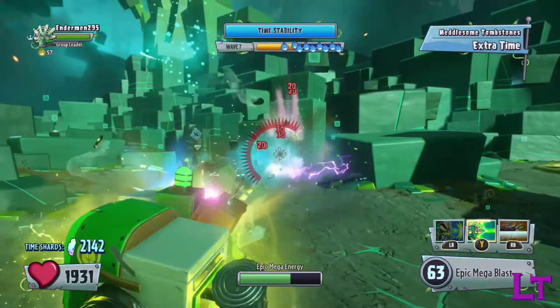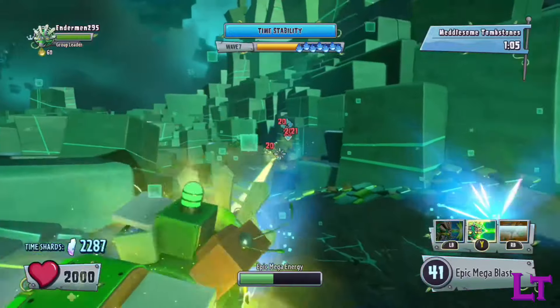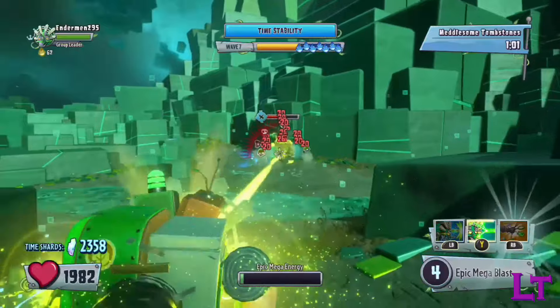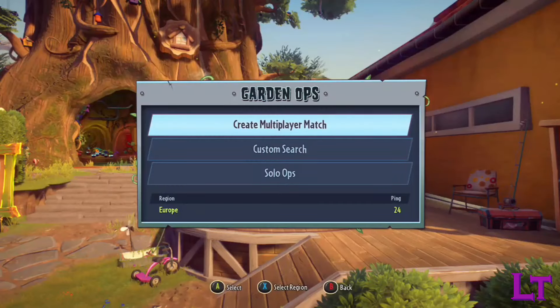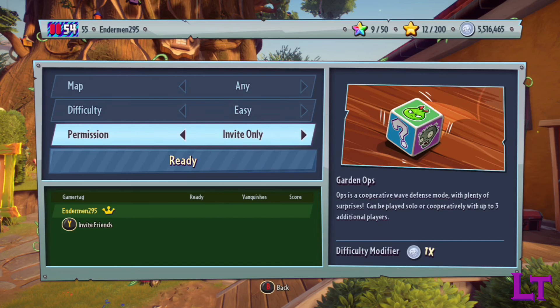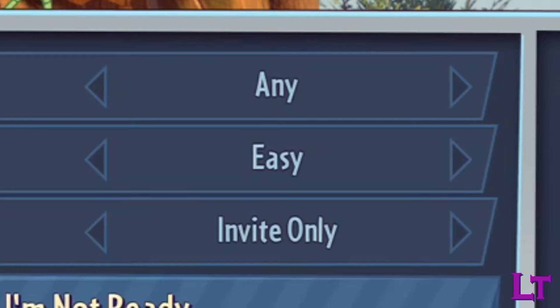Whilst the setup is a bit elaborate, if you are in need of the party characters and the infinity packs aren't available, then you are in luck. To engage this effect, first head over to Ops and create a match. To make sure that you are not disturbed, set the game to private. Then, to initiate the difficulty manipulation, select the desired level of difficulty — in this case, easy.